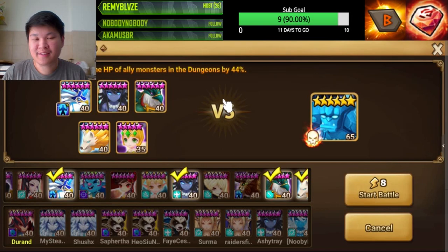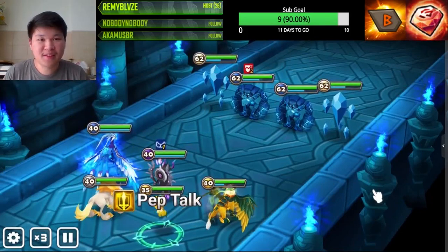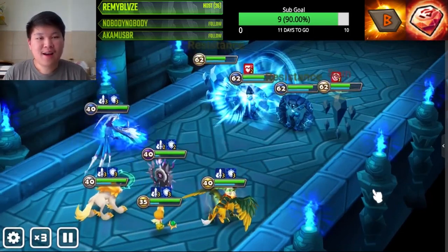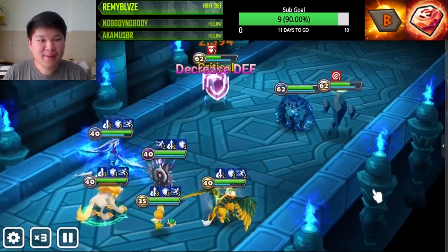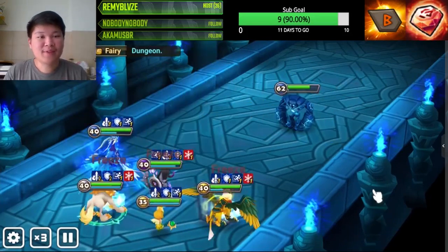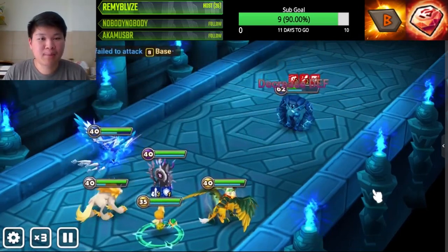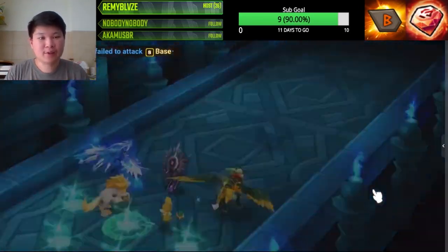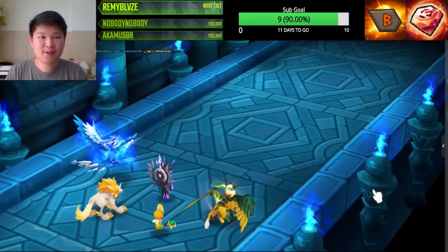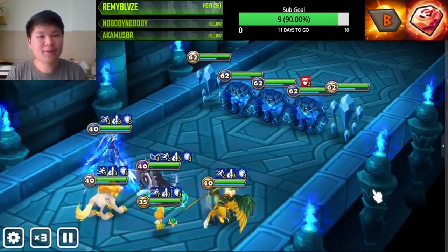Now I want to talk about the importance of Ferromos in this comp. Ferromos is there in case the boss lands defense break on all your units — and if that happens it's going to hurt, especially if the boss also has the attack buff from one of the crystals. That's why you need Ferromos to cleanse the defense break in case it lands.